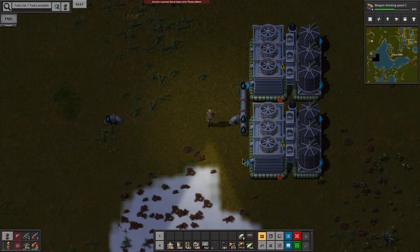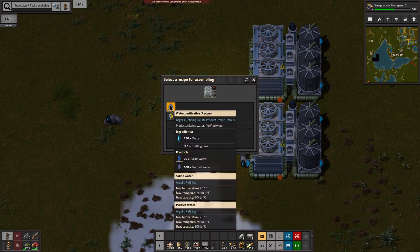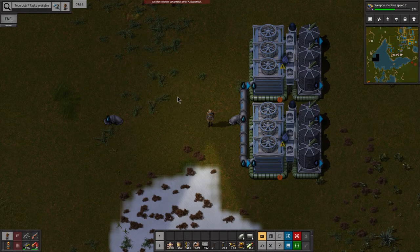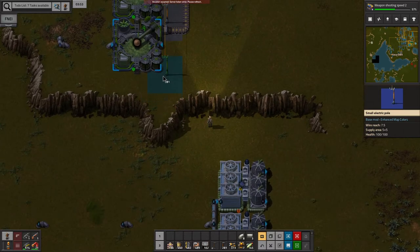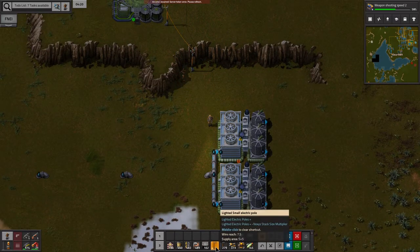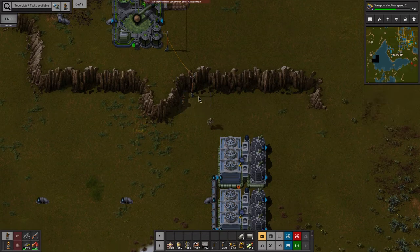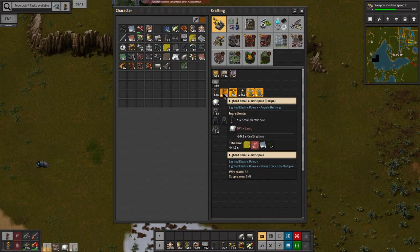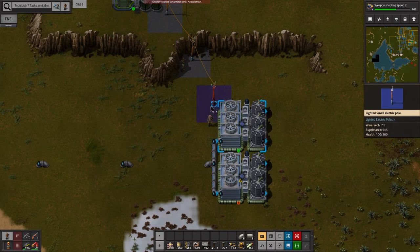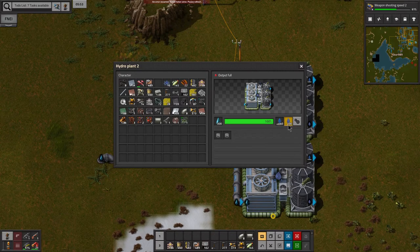I'm going to run that pipe up like that, and this is going to be our water purification setup. Let's get our regular electric poles and run those down here. I thought I made some lighted ones but I actually made the regular ones — I already have the regular ones anyway. Alright, so there we go, that's going to make us purified water.